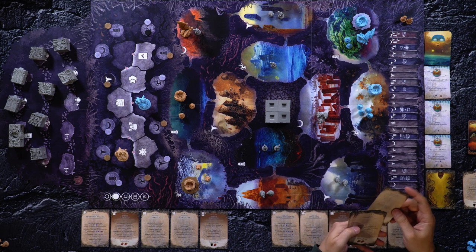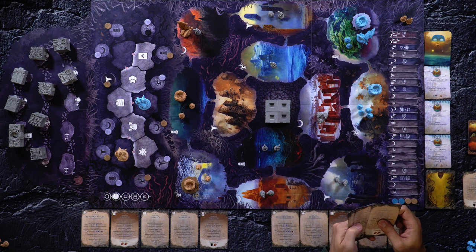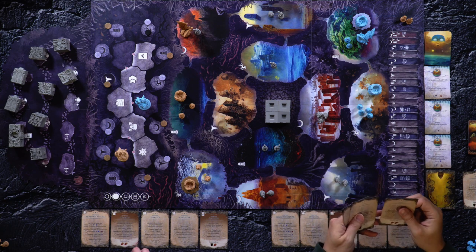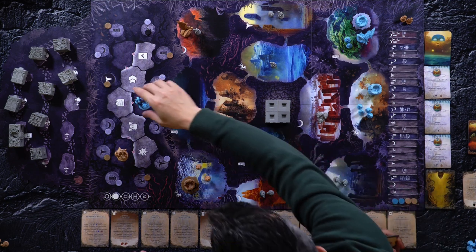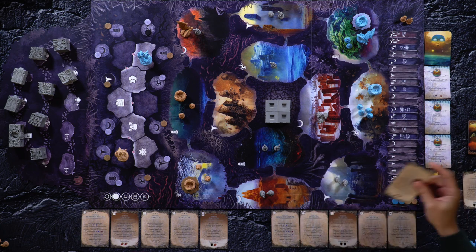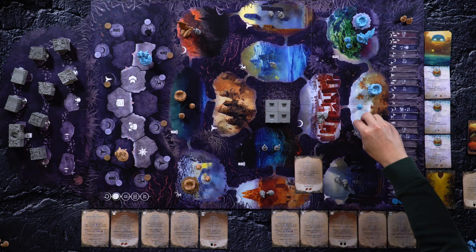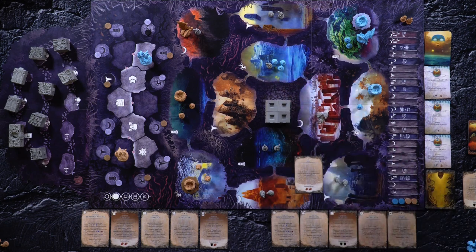It's my turn. We're on the tree mark now. I think I'm going to play cards — I'm going to do the develop action. Play up to two cards. I don't have any upgrades, so I'm just going to play two cards. This one is: move up to three of your followers from any single area to any marked area, which is the tree. Resolve one conflict.